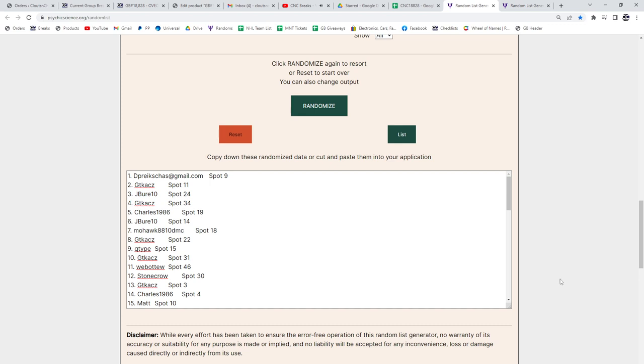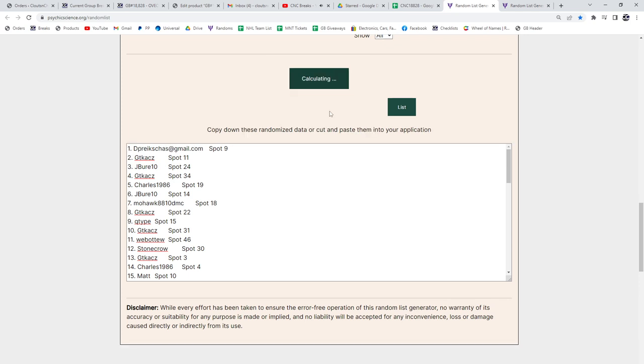The NC group break — 18, 8, 2, 8. We have the Ovechkin Rookie Chancer, three times starting with all the names: 1, 2, 3.